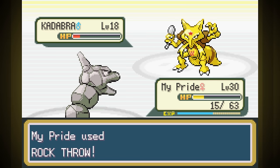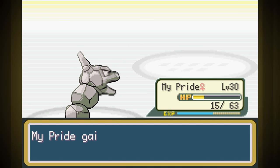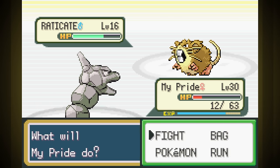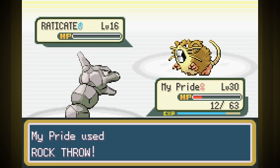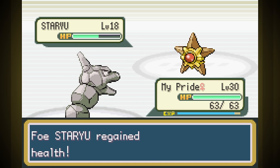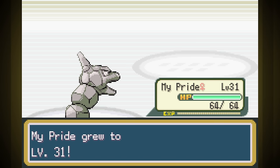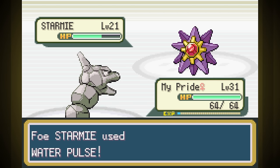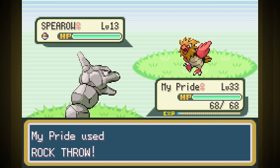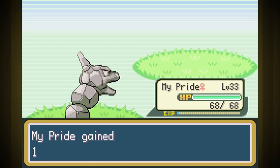I decided to go right after our rival on the SS Anne just to see how we match up. Pidgeotto hit a critical Quick Attack, but even with a crit it only did 3 damage before it went down. Ivysaur Vine Whipped us all the way down to only 15 health, but a critical Rock Throw managed to finish it. Cadabra probably could have ended us if we didn't outspeed it, and last was Raticate — Dragon Breath did almost nothing, but so did its Hyper Fang, so we used Rock Throw again. After that shocking victory, I went straight after Misty, but her Starmie took me out in one hit — so it's back to the grind.